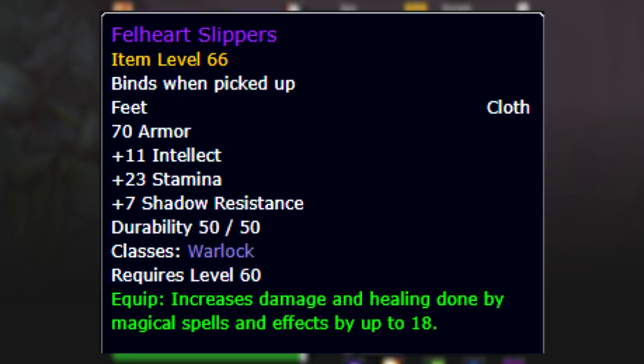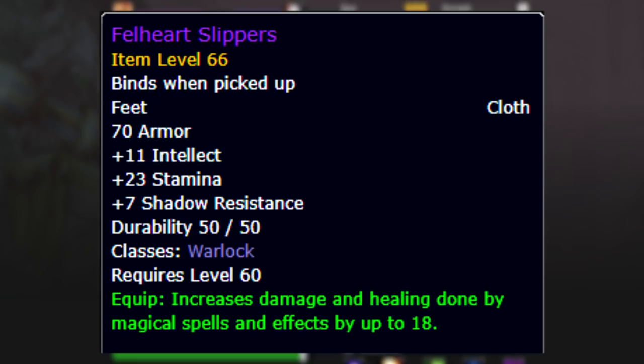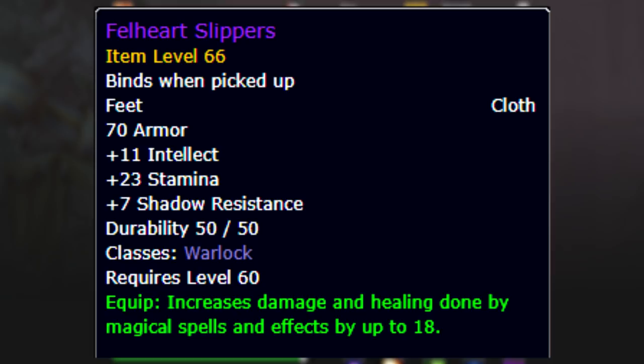The last tier 1 item we're going to be using is the tier 1 boots. These boots have 23 stamina on them, which is absolutely huge for a boot slot item, plus 11 intellect, 7 shadow resistance, and 18 spell power. You'll notice that we activate the 3-set bonus of tier 1, and you might be asking - is this intentional? Do we actually use Drain Life? The answer is no - you shouldn't ever have to drain life. You want to be spamming Searing Pain to generate as much threat as possible.